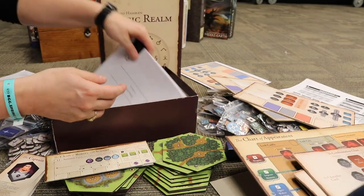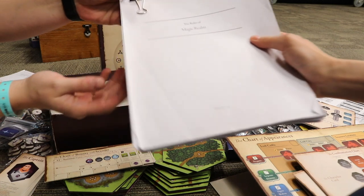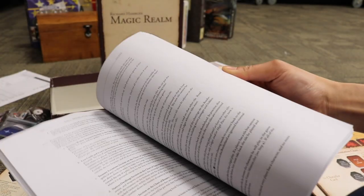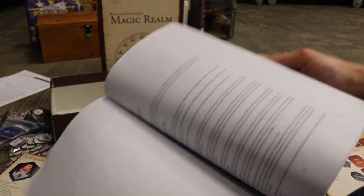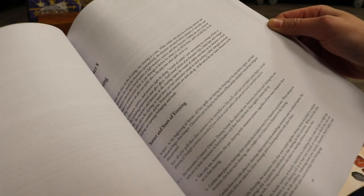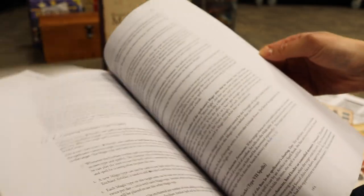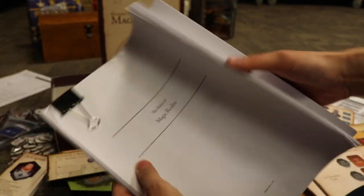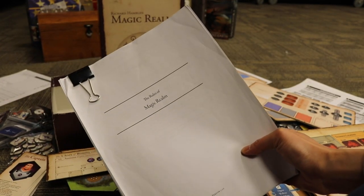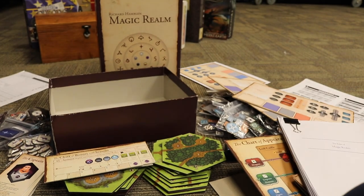We finally found the rules — Version 3.2 Alpha. The rules of Magic Realm, double-sided. It is 169 pages. And that is the Grail game from 1979: Magic Realm.